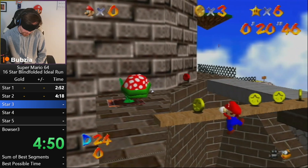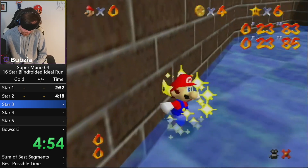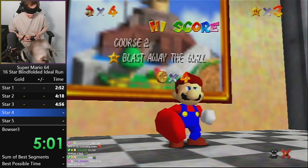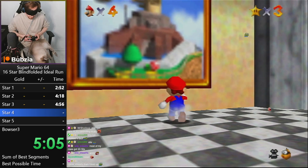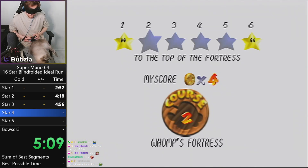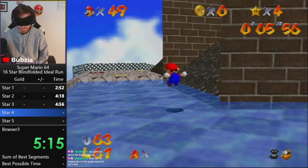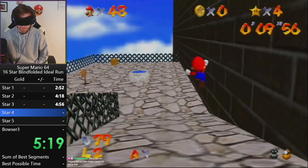Next up is cannonless — the very classic setup. Cannonless has not changed much. There have been a few optimizations in how to get fast to the corner with the long jump towards the bridge, but there hasn't been much of a change to make this star faster. I'm very confident we could in fact go for a salt cannonless setup, but it would require a big grind which I'm not willing to do right now.